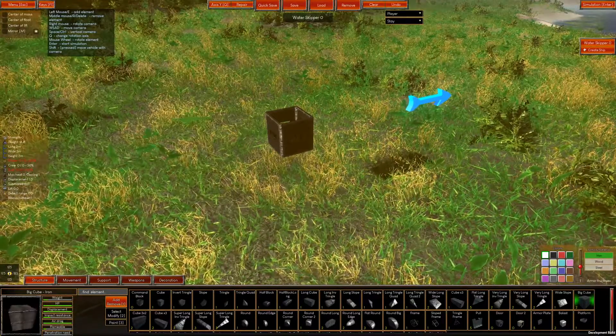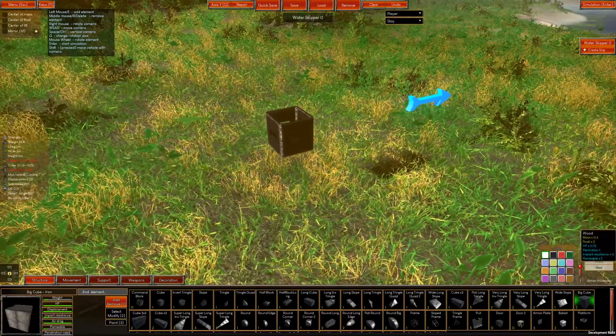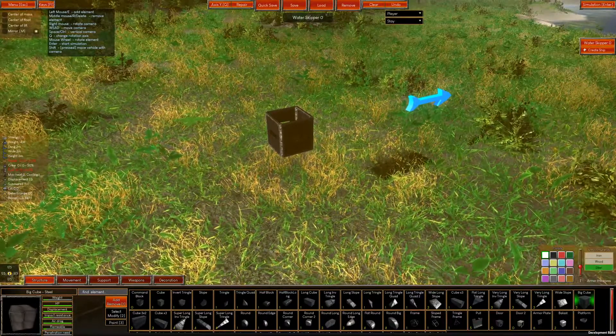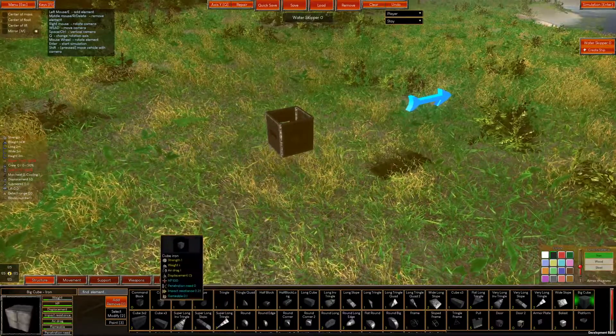Moreover, you can also change the material that a given block is made out of, and you can see the impact of the material on the block's stats, which is rather important. For now, let's simply surround our block with cubes.